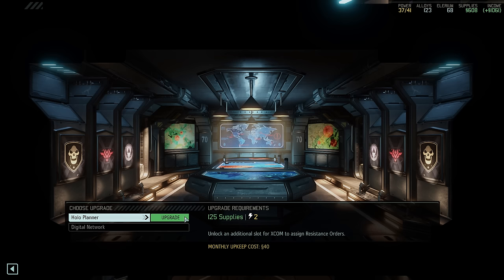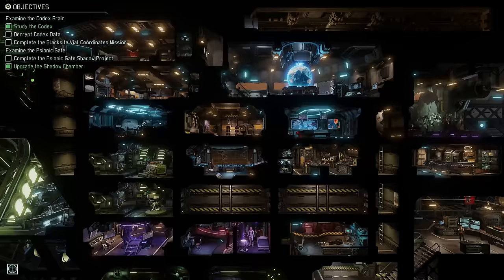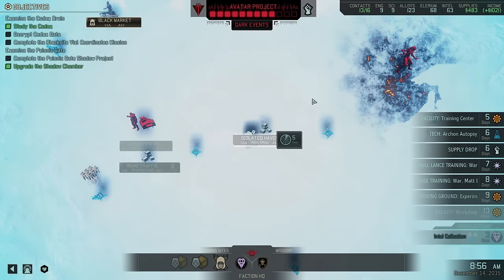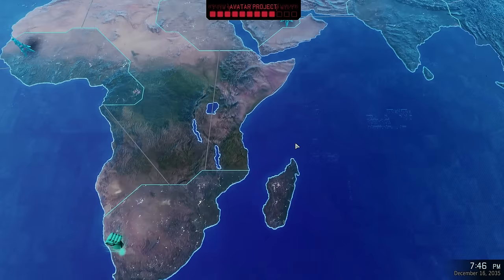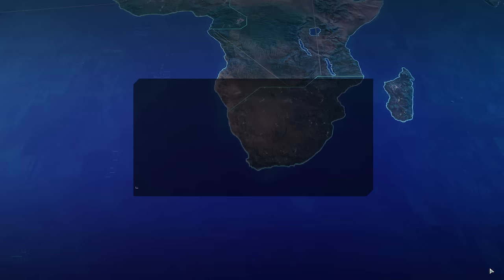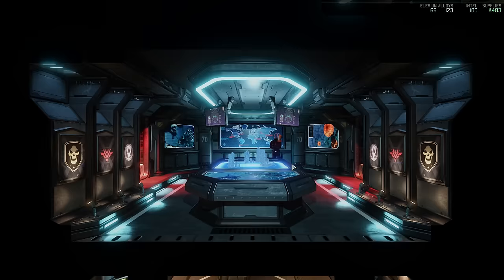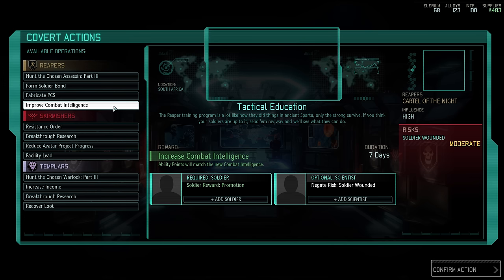One more thing we want to do, coming up on the end of another month, is upgrade our Resistance Ring once more. With the Holo Planner, we unlock yet another slot for resistance orders — and you can never have enough of those. A short while later, our latest covert action is complete — we acquired some intel, and Grenadier Typhoon has been promoted to Colonel. Before we level him up, let's select the next covert operation — I think it's time to finish hunting the Warlock and unlock the Warlock Stronghold.